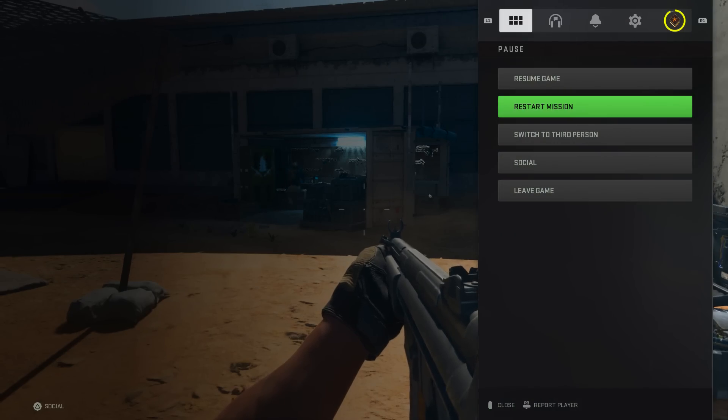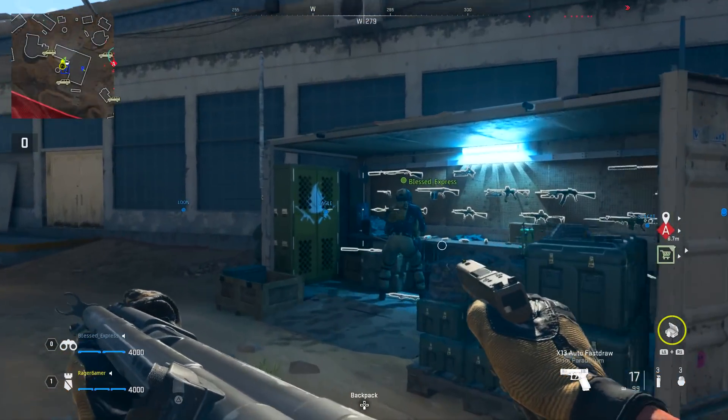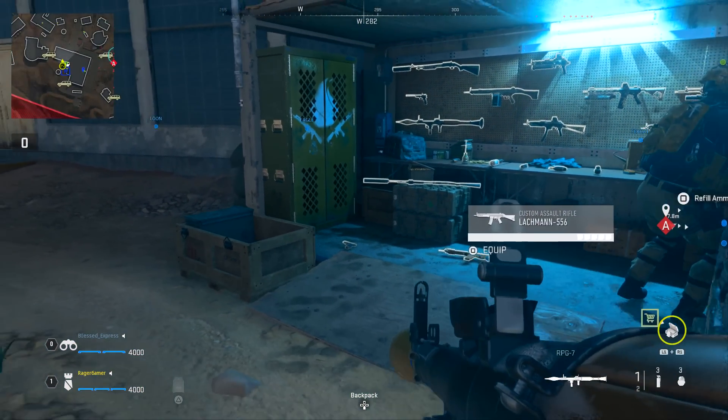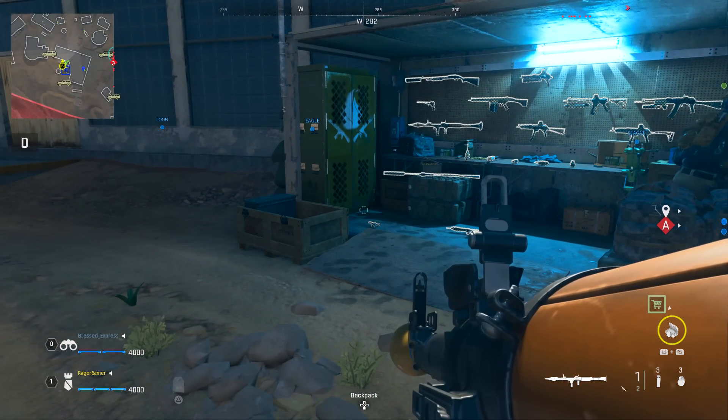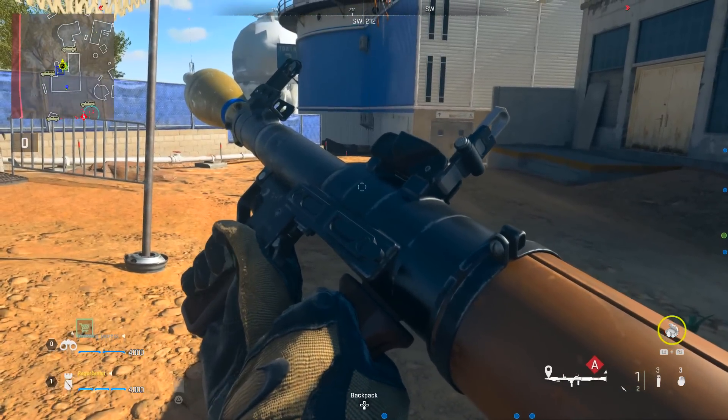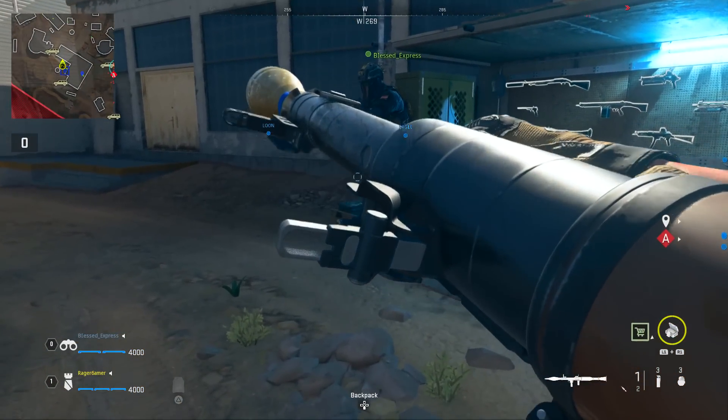Once you've ideally got rid of them, pick up the weapon you want from the wall — there are lots of different weapons to choose from. It has to be one of these unfortunately, so you can't rank up any single weapon you want, but there's a large variety including certain snipers, RPGs, shotguns, and pistols.